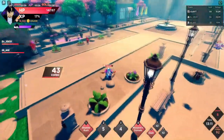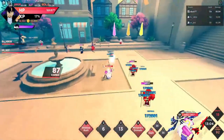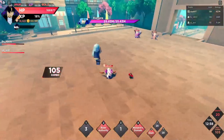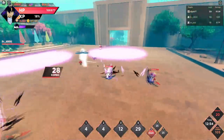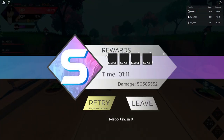A big plus with this strategy is that the person using ODM gear and the accelerator pet actually gets cooldowns back really fast because of how accelerator pet works. You can use your abilities and get them back quickly as long as you have the energy.